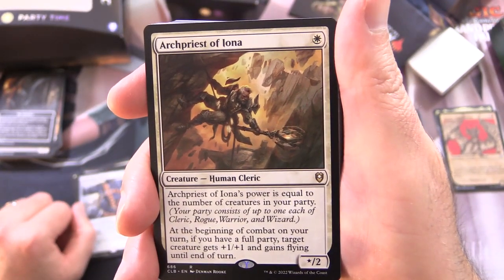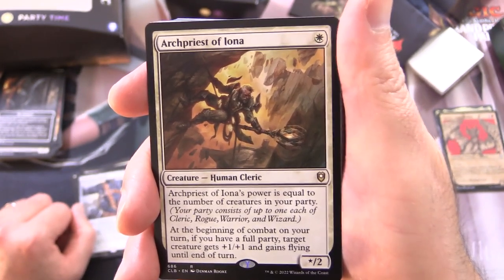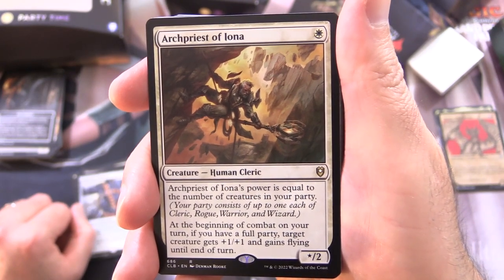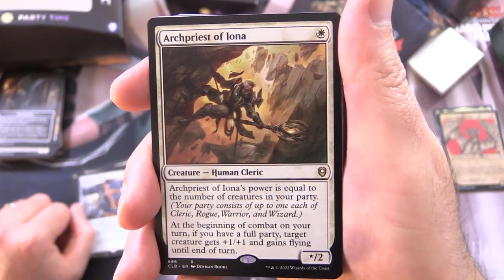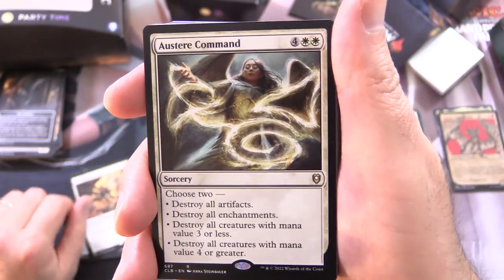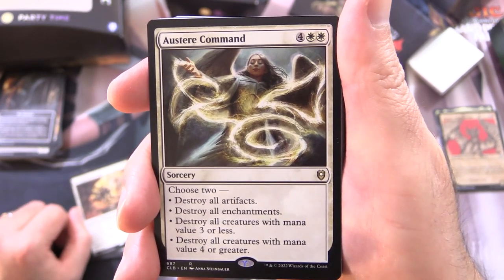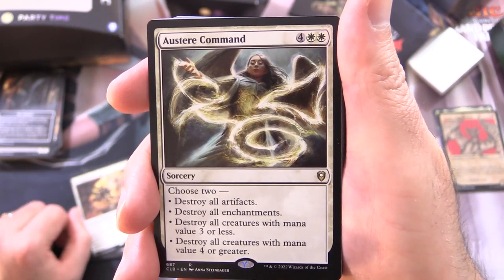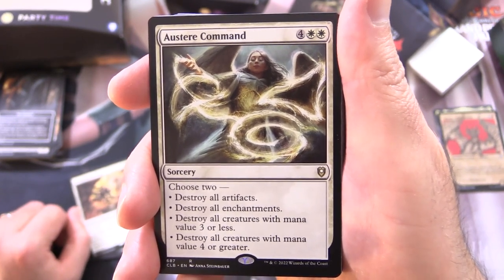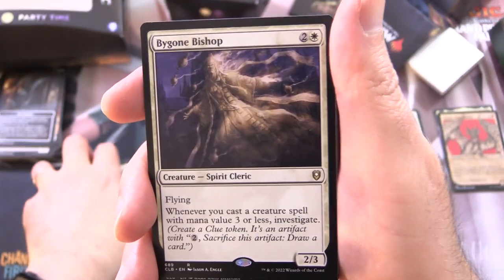Archpriest of Iona is a Creature Human Cleric — star/2 for a single white. Its power is equal to the number of creatures in your party. At the beginning of combat on your turn, if you have a full party, target creature gets +1/+1 and gains flying until end of turn. Star Command is a Sorcery for 6 — choose 2: destroy all artifacts, destroy all enchantments, destroy all creatures with mana value 3 or less, or destroy all creatures with mana value 4 or greater. A nice menu of options there.